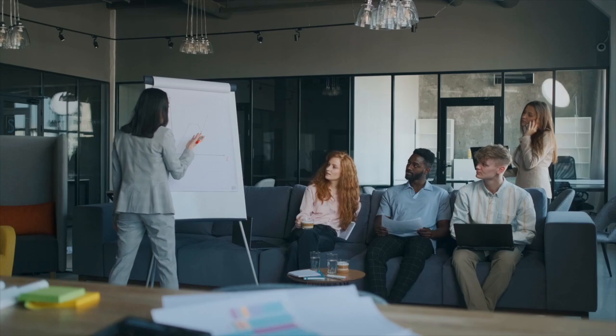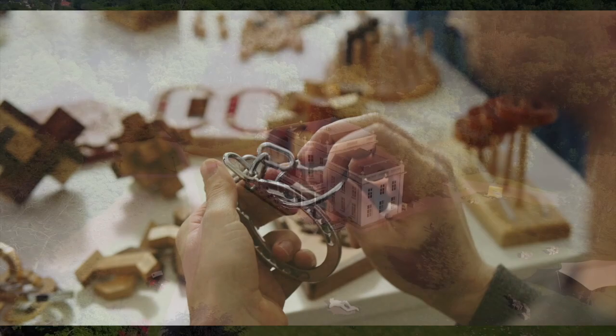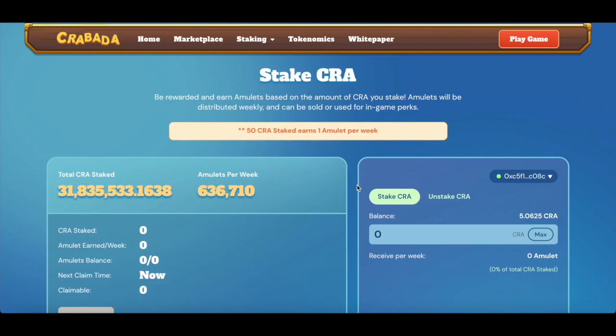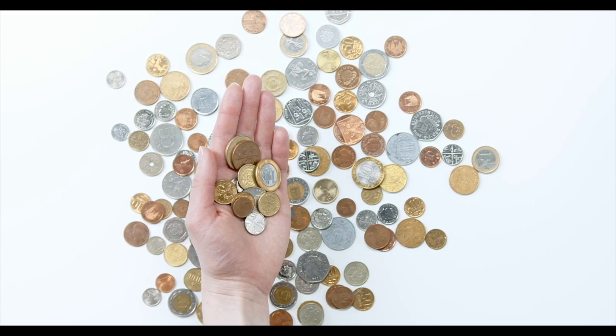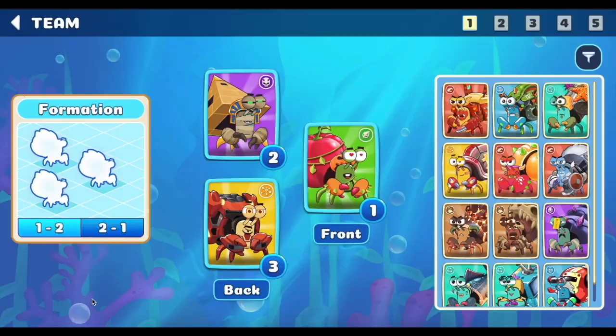In this video we've covered three main strategies that can earn you passive income in Krabata's idle game. Each strategy gets progressively more complex and requires a larger initial investment. However, they all require minimal time and can earn you thousands of dollars per month. Before I close this video, I do want to mention one more way to earn from Krabata's ecosystem. Krabata can be staked on the Krabata website to earn amulets. Amulets can be sold in the open market, used to increase the number of teams you can play with, and used to enter a weekly lottery where you can win crabs. However, I don't consider this strategy important enough to feature because the return on investment is much smaller than my featured options. Nonetheless, it is good to be aware of if you do start to accumulate some Krabata.